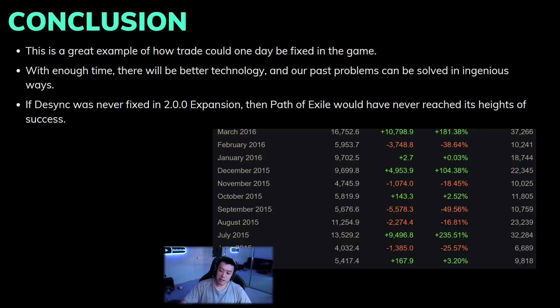Without desync being fixed and lockstep, POE would never have reached the heights of its success today. If you played POE before 2015 you'd know how bad desync was — it literally made you not want to play anymore, but you kept at it because you felt GGG was a good company. So TL;DR: desync will fix trade and looting for POE and give us a better endgame. Thanks for watching everyone — I hope you find more mirrors, exalts, and magebloods. See you next time, bye.